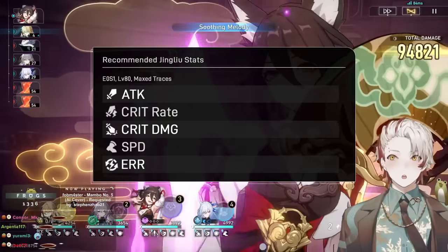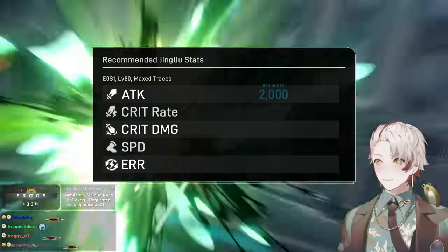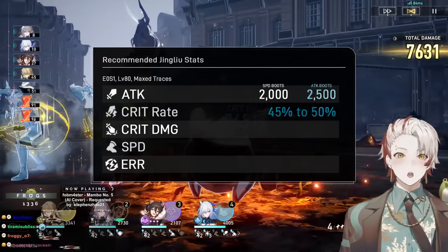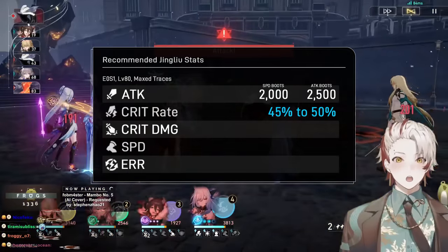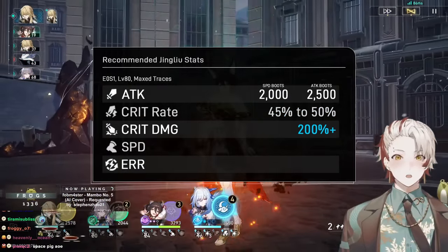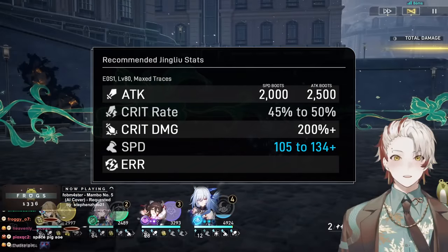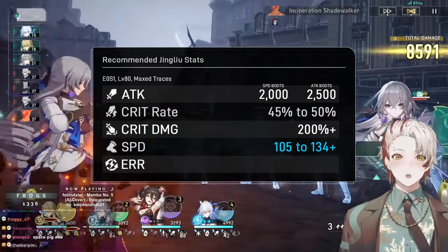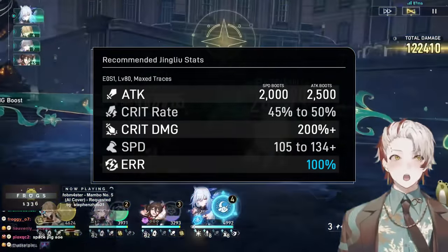Recommended stats at E0-S1 with all trace nodes unlocked at level 80: With speed boots, aim for 2000+ attack; with attack boots, 2500+ attack. Crit rate should hover between 45–50%, which combined with the 45–50% bonus from her enhanced state puts you at 90–100% crit rate. Crit damage should be 200%+, very achievable with trace nodes and a crit damage body. Her base speed is 96 plus 9 from traces for 105 — either stay at that or push 134–135. Energy regeneration rate stays at 100%; ERR rope sacrifices too much damage.